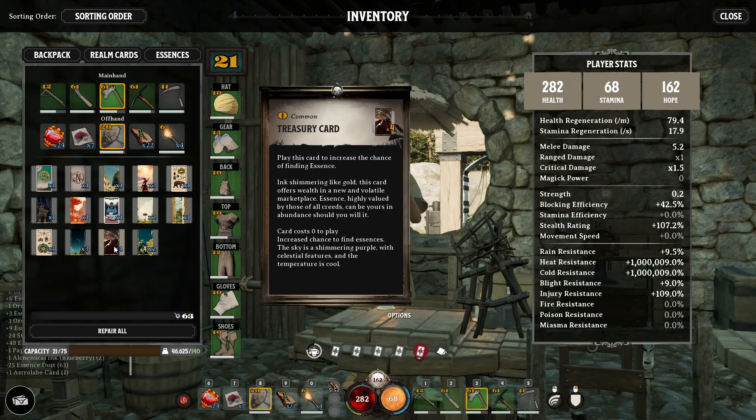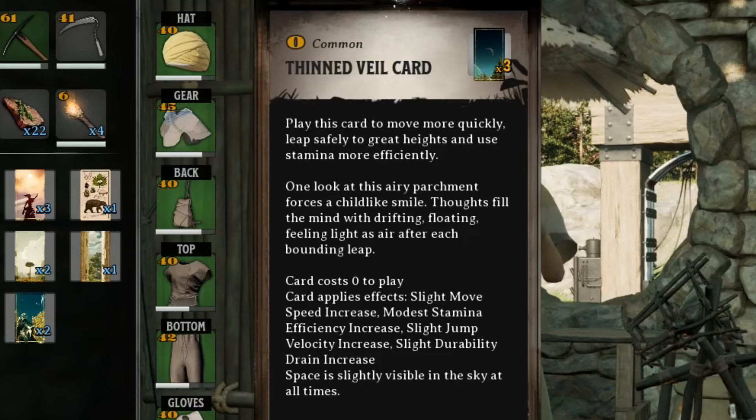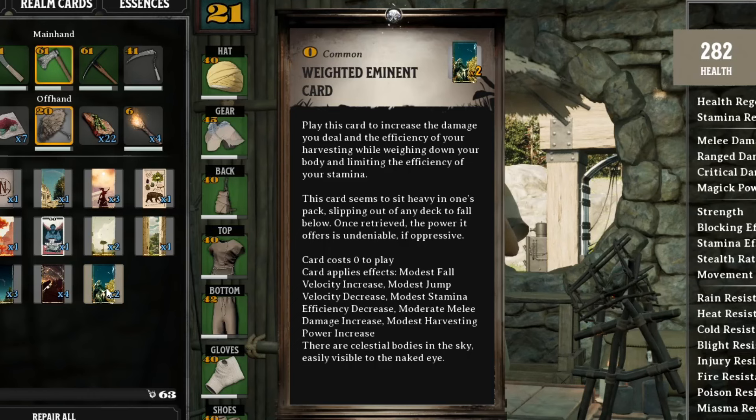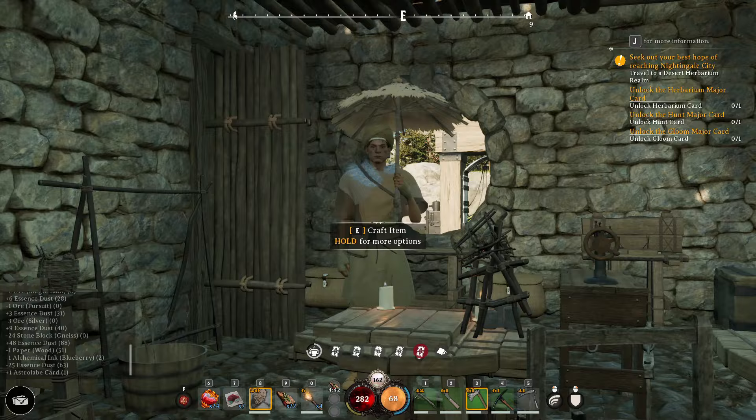Things like the Treasury card — this increases the chance of finding essence. Then the Veil card — this allows you to move quickly, leap safely from great heights, and use stamina more efficiently. And this card increases the damage you deal and your efficiency while harvesting, but it weighs you down and really limits your carrying capacity. So if I was going into a world to fight a boss or tackle a difficult POI, I might consider playing this card to do more damage. Then afterwards if I wanted to go farm materials, I would pick a different minor card. This allows me to further tweak the worlds that I'm in.